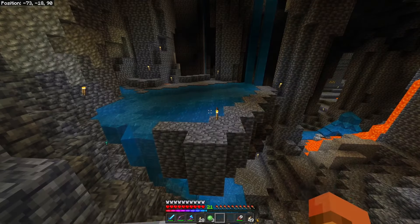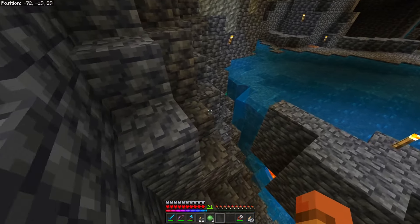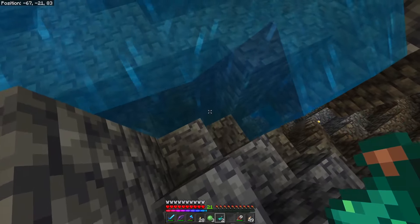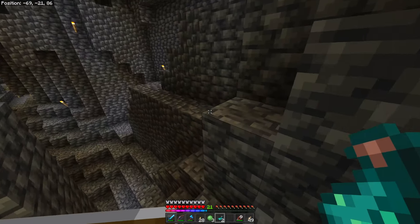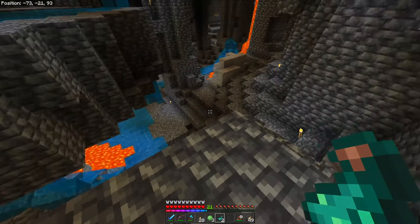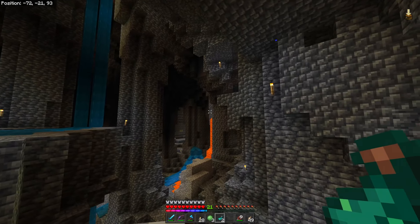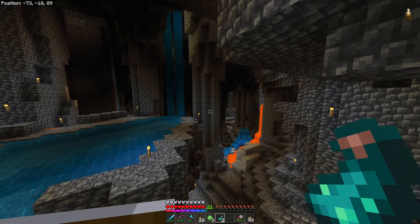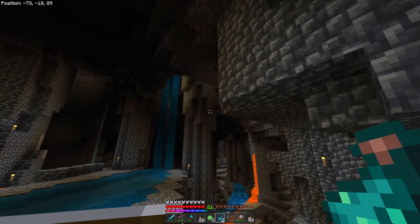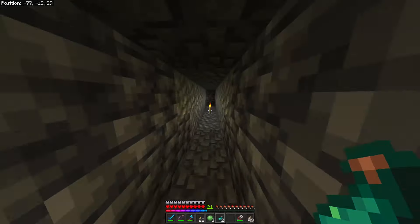Around here we have a natural glow squid farm — they naturally die and the stuff just washes over here with the waterfall — so either that becomes more of a permanent glow squid farm, or I can just manually harvest them. Also back here, since we have a couple of farms, I'm really leaning towards putting the iron farm in here with trades.